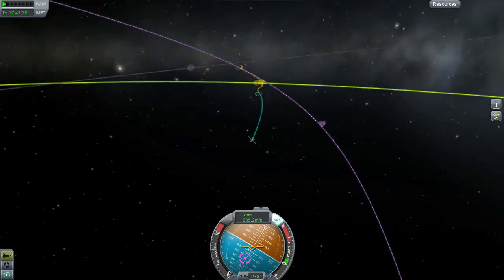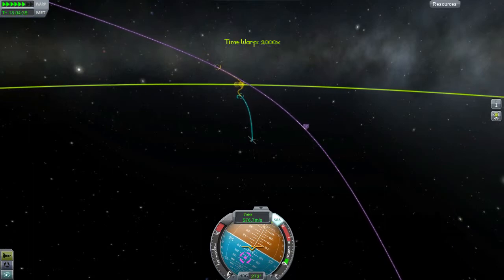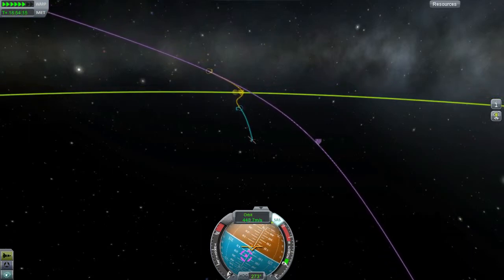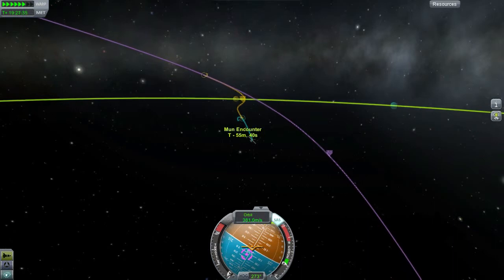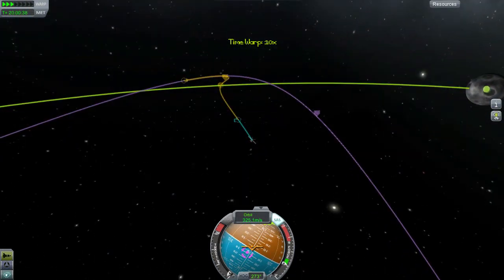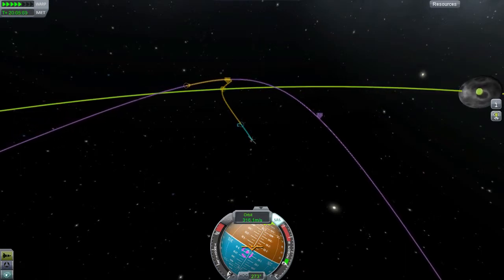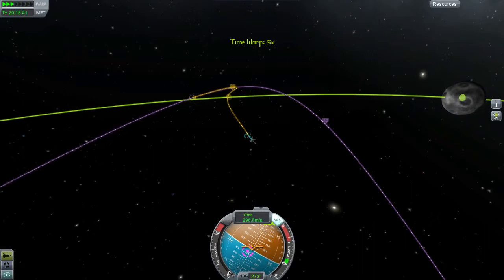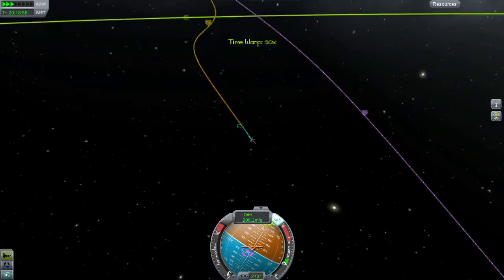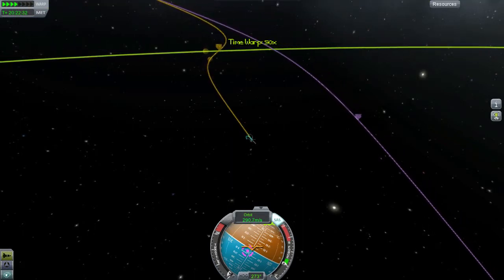We would actually make it around safely, I believe. If we overshoot this somehow it's not gonna be the end of the world — we'll still be alive to tell the story of our horrible fail. Okay, reaching the moon, I'm gonna get caught in the moon's orbit very soon. Should be able to catch on to it — I don't wanna overshoot it. I want to start getting into its orbit as soon as I can.